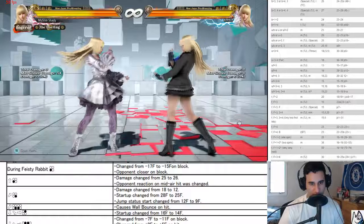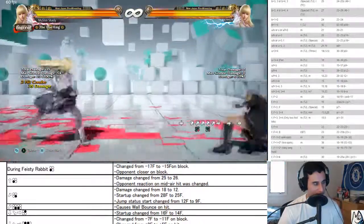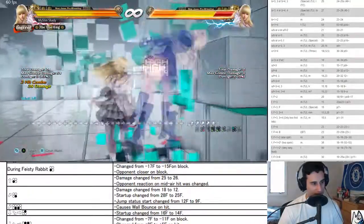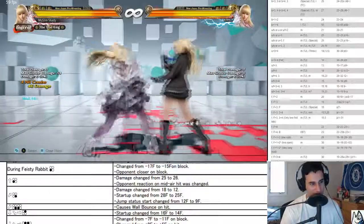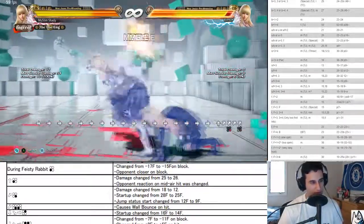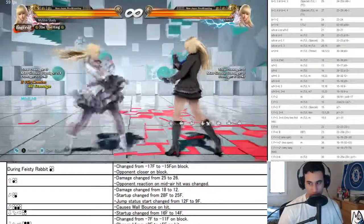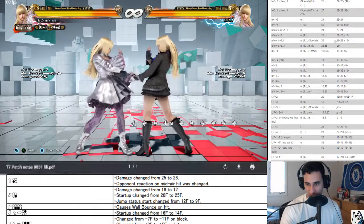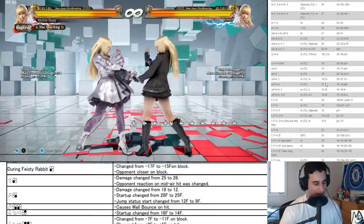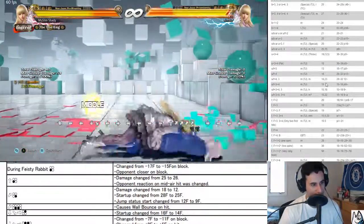Forward 4-3 now causes a bounce on hit — that's why they changed it. It's our wall bounce move now. It seems like one of the better wall bounce moves. It's negative nine and has a big gap so you can do something about it, but it is something to watch out for.